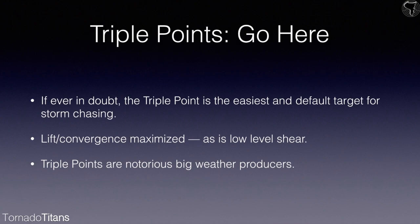Lift convergence is maximized here, as is low-level shear. Vorticity is maximized here with a deepening surface low. You can get tornado city in these things — multiple storms producing big weather. Triple points are notorious big weather producers. So it all seems too good to be true, doesn't it? What is the catch, because there's got to be a catch.